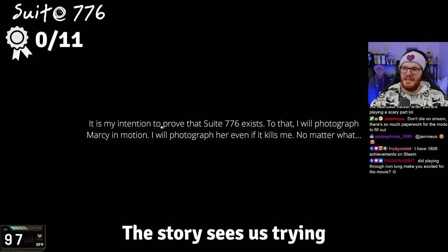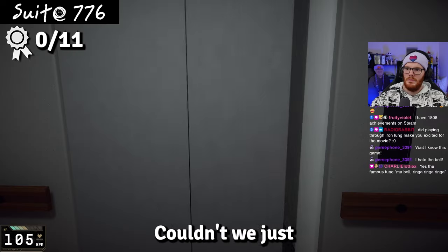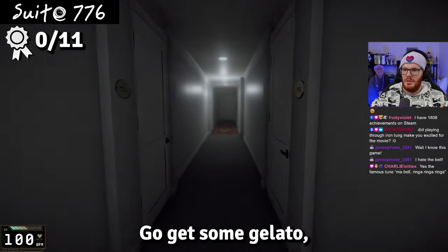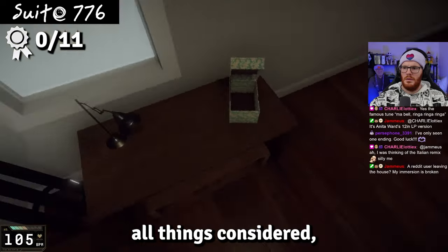The story sees us trying to prove the existence of Sweet 776 and photograph Marcy in motion — even if it kills us. Couldn't we just set up some video cameras, get some gelato, and not die? We find ourselves in a rather nice little apartment and make our way through it until we find Marcy's bell, which we've been told to ring.